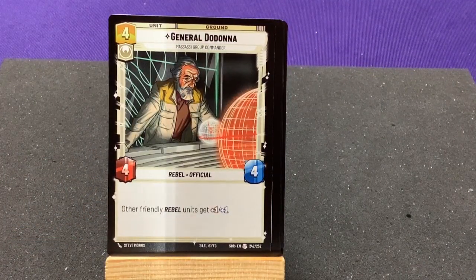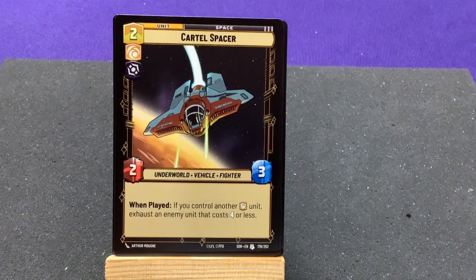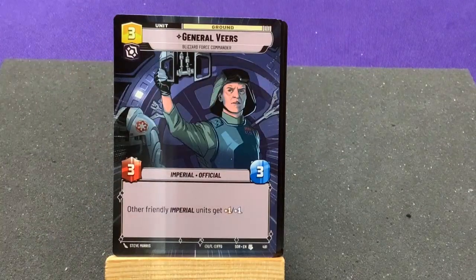General Dodana. These are uncommon — Cartel Spacer when played: if you control another yellow unit, exhaust an enemy that costs 4 or less. Our last one is General Veers but he's a borderless version.